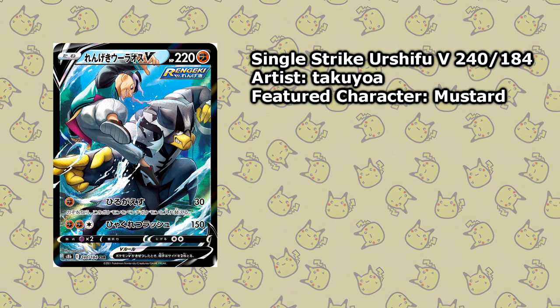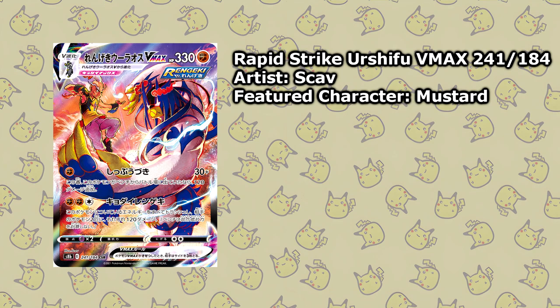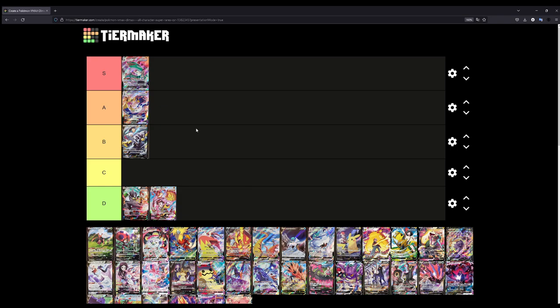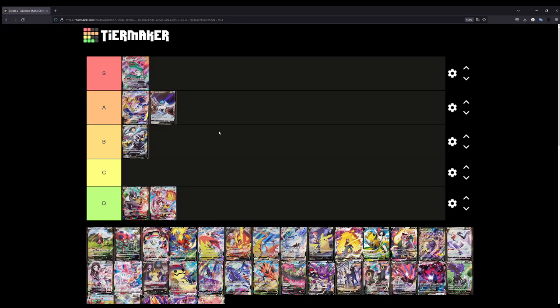The Rapid Strike Urshifu V is good, but it's not that good. The VMAX though — that's an easy A tier for me. The illustration itself looks super, super nice. The background kind of reminds me of the Zeraora V alternate art; you have a sense of distance in the artwork, which is really, really nice. I really like cards that do that. So for now I'm going to put the Rapid Strike Urshifu VMAX at A.